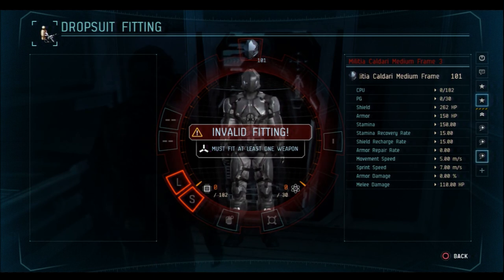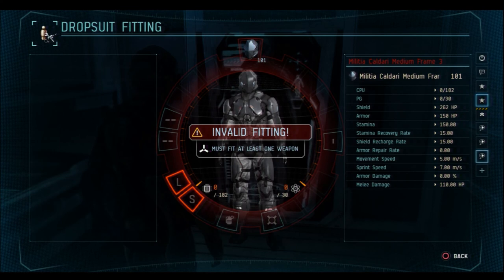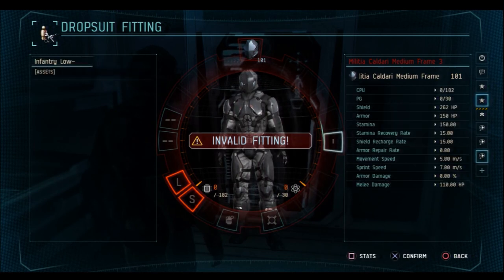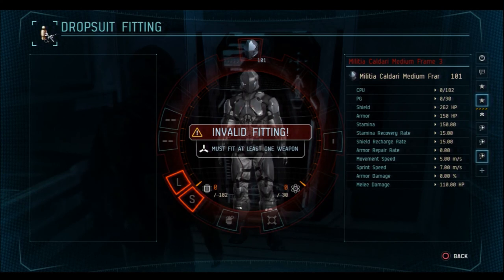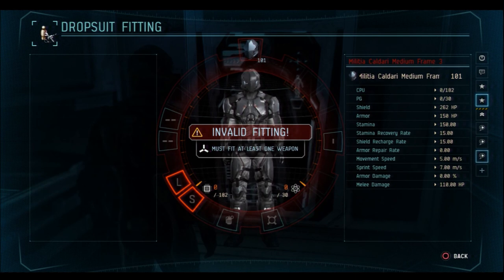The rest of the statistics shown can change depending on what equipment you put on the drop suit. For example, if I put on a kinetic catalyzer, my sprint speed is going to go up. If I put on a cardiac regulator, my stamina goes up. If I add armor plates, my armor goes up. If I add shield extenders, my shield goes up. Everything you do can change the statistics of your suit.